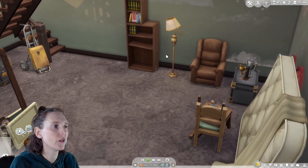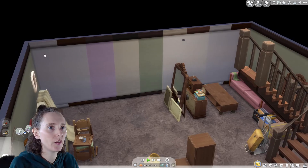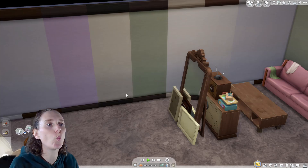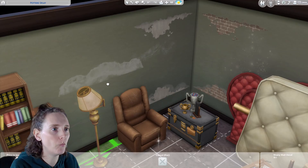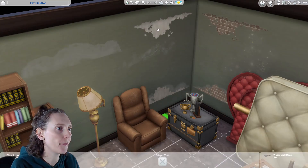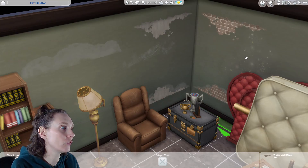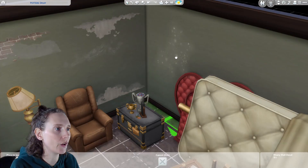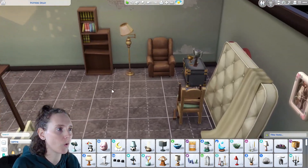Now we're going downstairs to look at the dingy basement. Let's look at the paint swatches - really basic dingy basement. It almost looks like there's been water damage - it's different colored on the bottom than on the top. We've got all different kinds of mold, water damage, drywall damage, scratches and scrapes, some bricks showing, and some mold - it really looks like you've had a damp, yucky basement.